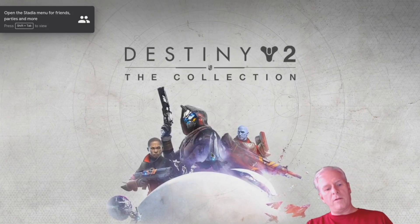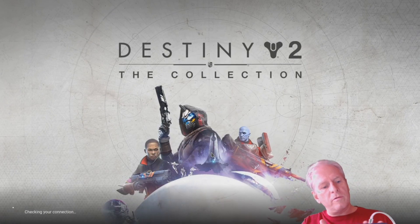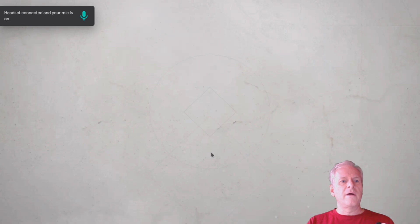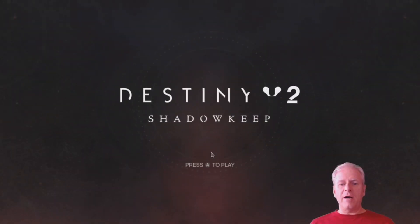I'm going to click the play button on Destiny 2 and now we've gone full screen. On the Stadia controller there's a menu control, and strange little buttons — this one is just to take a screenshot. Headset connected and your mic is on.